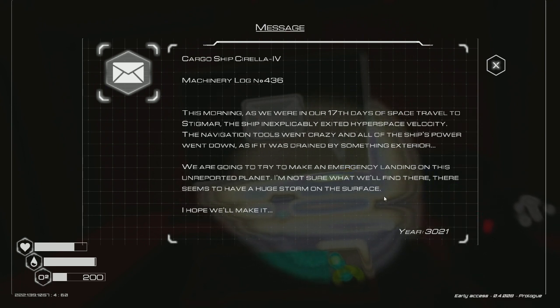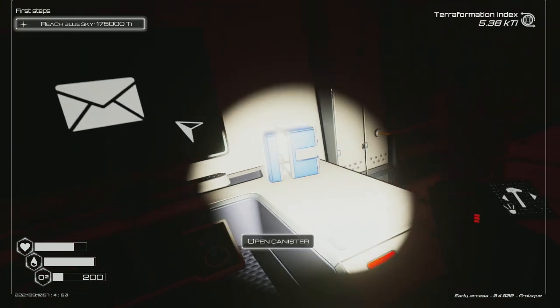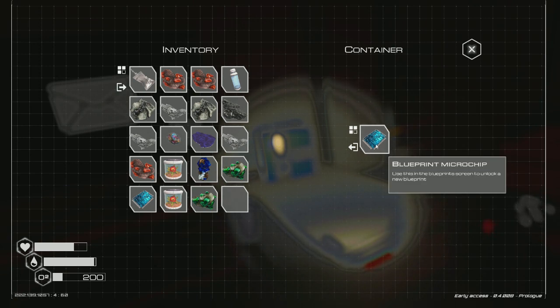A ship log: 'This morning, as we were in our 17 days of space travel, the ship inexplicably exited hyperspace velocity. The navigation tools went crazy and all of the ship's power went down, as if it was drained by something exterior. We are going to try to make an emergency landing on this unreported planet. I'm not sure what we'll find there — there seems to be a huge storm on the surface.' I don't think they made it. Another blueprint.